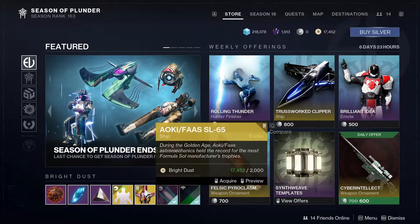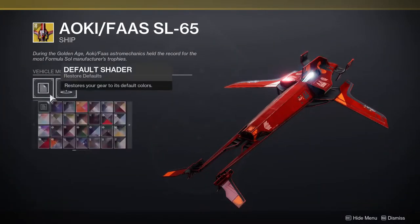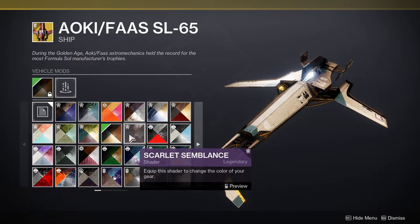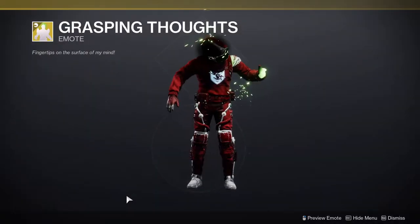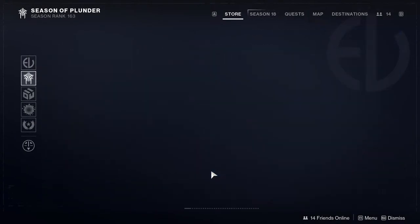We have the Dido Capsule entrance. We have the Aoki Fast SL 65, which looks really cool — like actually really cool. I am kind of tempted to pick it up because it looks really cool. We have Grasping Thoughts, which is an Eris Morn emote, which is what it is.